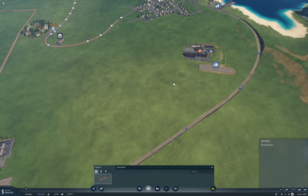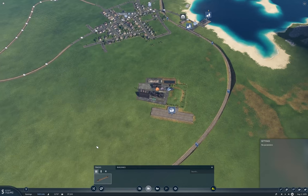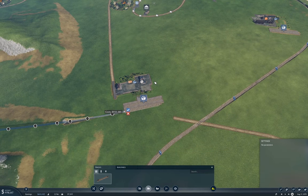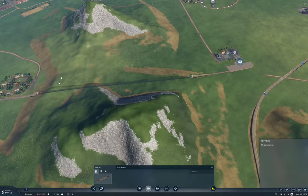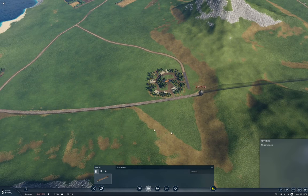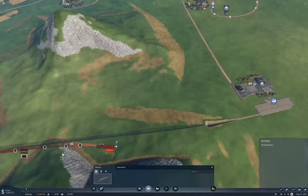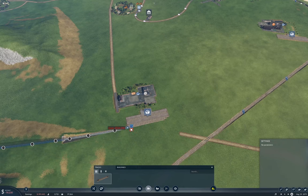Yeah, and then I can come around and link up on the outside here. I'm going to want two more platforms there, probably, because I'm bringing two of each of coal and iron into that. We need 500k to finish that dual track section, so we're going to have to wait for that.